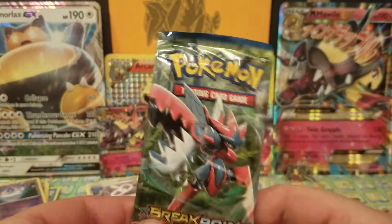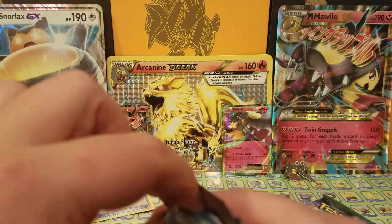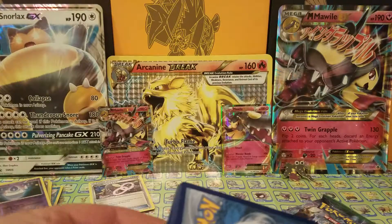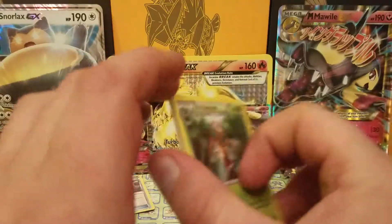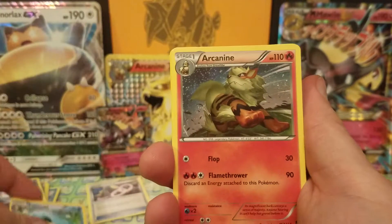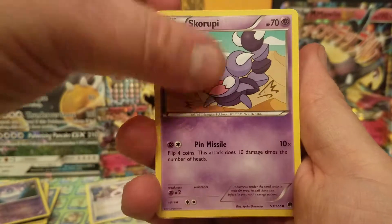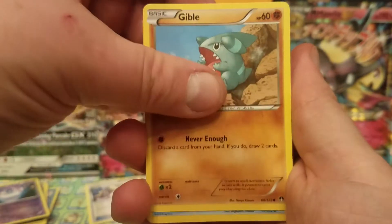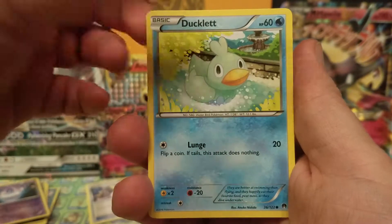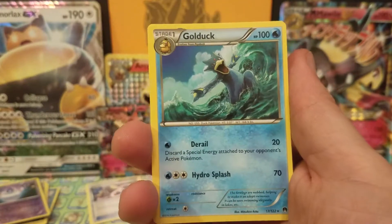Two good packs in a row! XY Breakpoint with Mega Gyarados on the cover — a card I don't think I've even seen. Code card upside down. We have a Kricketune, Palpitoad, Arcanine — my favorite Pokemon — I'm putting that aside for me. Skorupi, Gible, Psyduck, Furfrou. The reverse is a Swanna, and the final card is a non-holo rare Golduck.